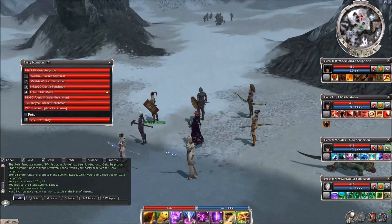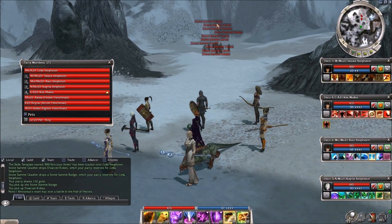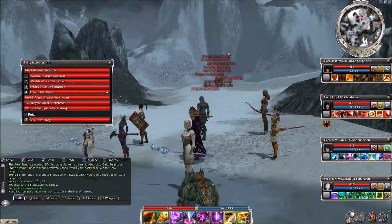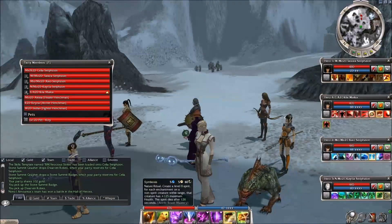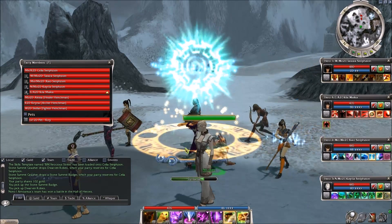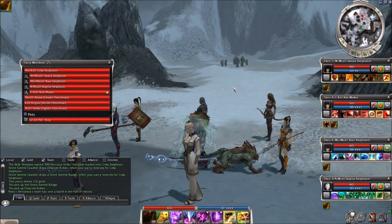They all spawned here and now they're all moving out forward as if they're going to assault the citadel. There's a pretty large group of stone summit — we've got carvers, gnashers, and rangers primarily. First thing I'm going to do is drop my spirit, which always helps for those of us using enchantments.